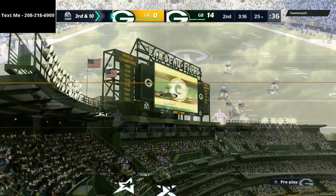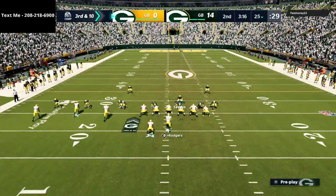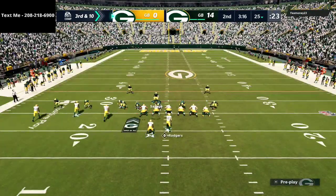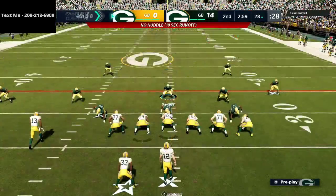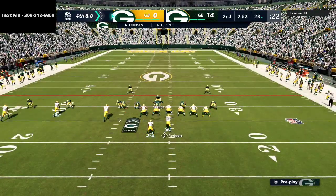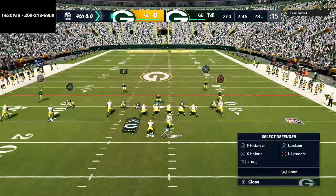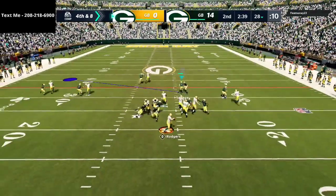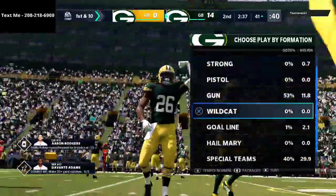We're going to send some man-to-man pressure. He's in that four-by-one formation — moving our d-line to the backside to try to get pressure. He completed that out route to Robert Tunyon but we get a good stop. Going to send that same pressure again — every time we've sent pressure it's been a great result. Savage makes the play and now we're in a really good position.